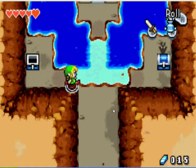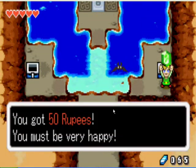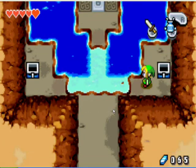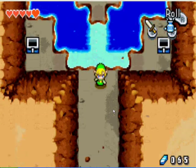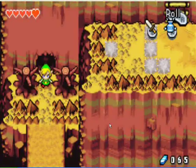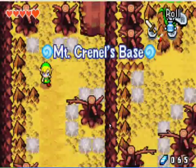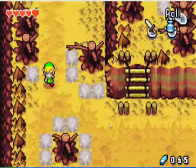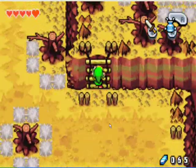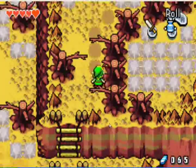Then you can open the treasure chest for a kinstone piece, and also get 50 rupees. Three really nice little gifts here. The heart piece was what we mainly went for, but the kinstone piece will be used later and the rupees are just a bonus.